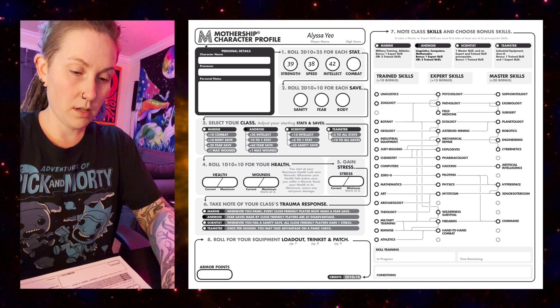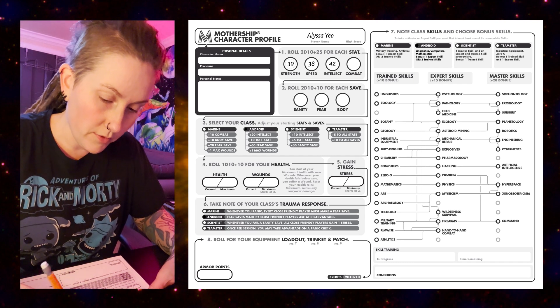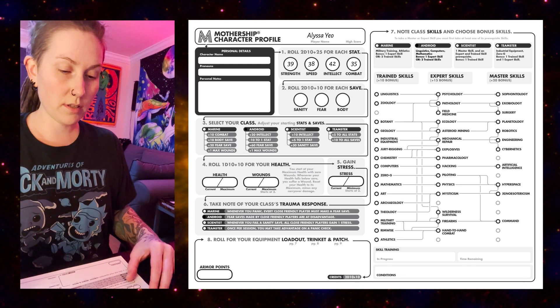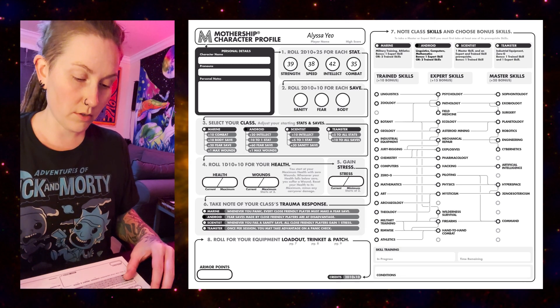And 10 plus 25 is 35 for Combat. So to summarize: 39 Strength, 38 Speed, 42 Intellect, and 35 Combat.